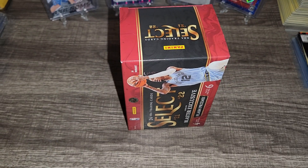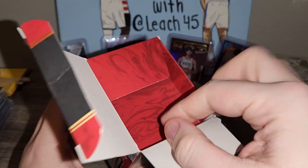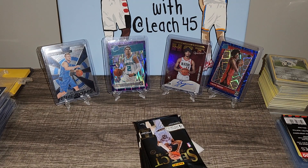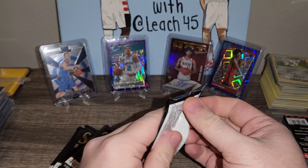The pull box is actually like three bucks, so you could say I got this and an auto — it was a no-name auto — but for three bucks you can't beat a blaster. I think they retail now for about 30 bucks, which isn't too bad, but personally I would go with two of the Select hangers. If you want to see me open those, let me know. I have ripped a few of those and I really like the product. We've got six packs, four cards apiece — let's go ahead and jump right in.